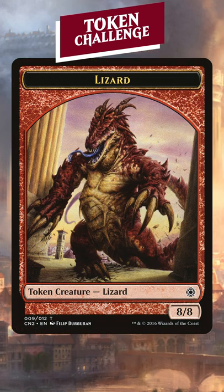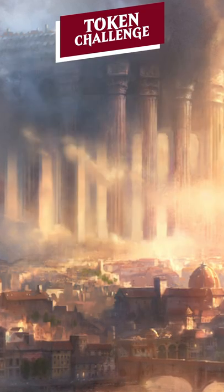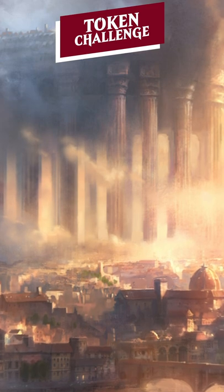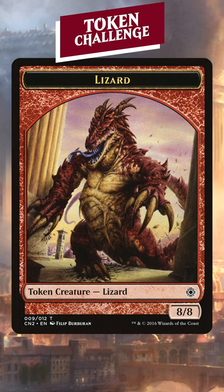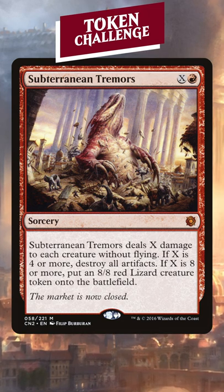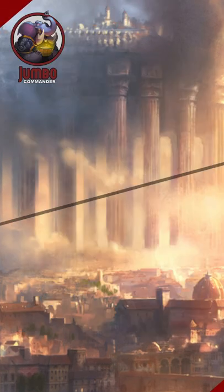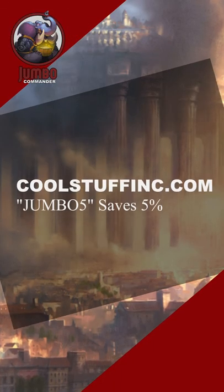Jeez, it looks like this lizard just burst out of the ground and is coming into this big temple thing. I don't have to call it a big temple thing — that's Paliano, the High City. And the magic card that makes this lizard is Subterranean Tremors. This card is awesome. It's a board wipe, it's an artifact wipe, and once you get this big lizard out, it's probably going to be the only relevant thing on the battlefield.